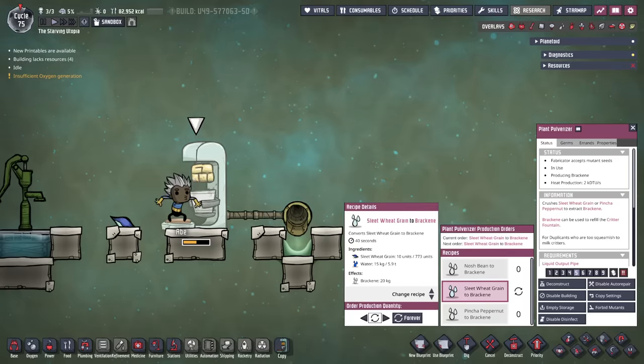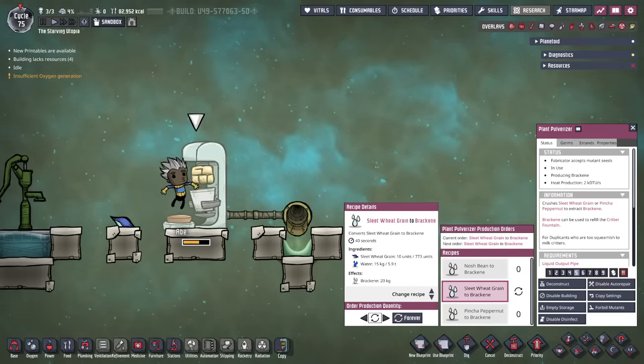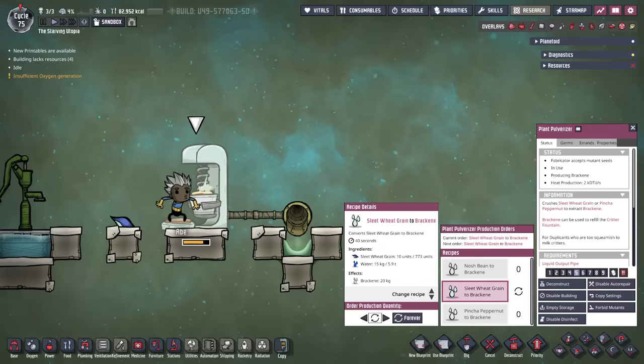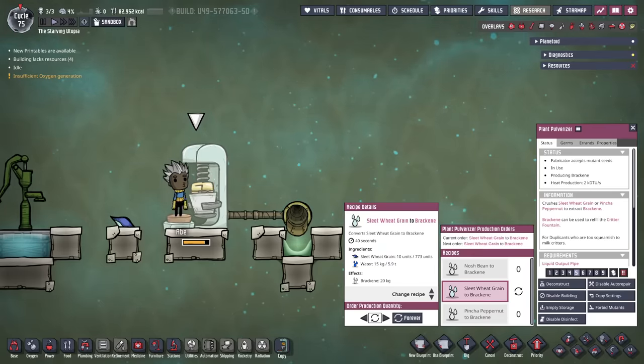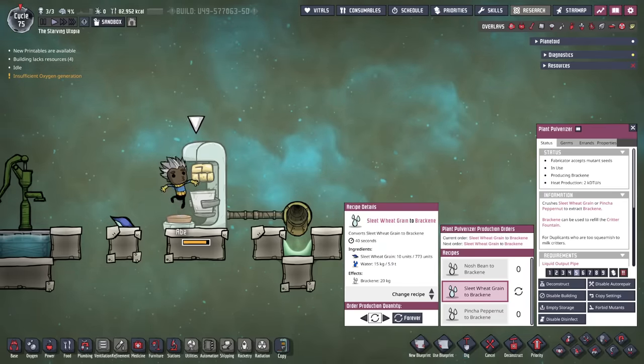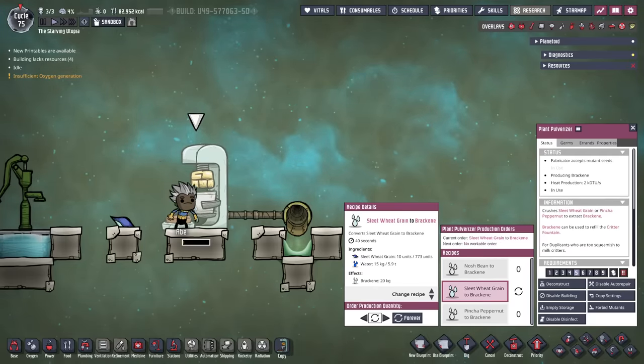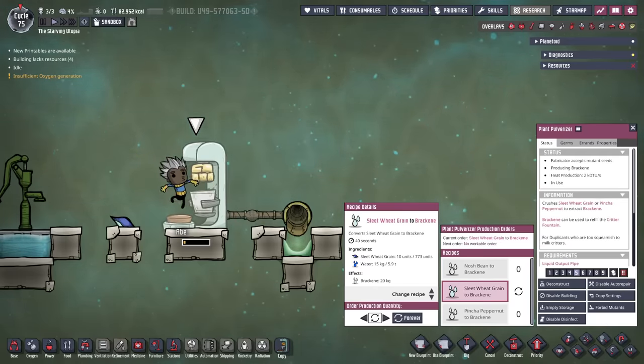The first relatively new use for sleet wheat grain is in the plant pulverizer to make brachine. 10 sleet wheat grain added to 15 kilograms of water makes 20 kilograms of brachine, a useful liquid that I covered in more detail in the gassy moo critter tutorial bite, as the moos also make it. Each domestic sleet wheat plant makes on average 2 kilograms per cycle of brachine, or 0.5 kilograms per cycle if wild, which isn't very much.